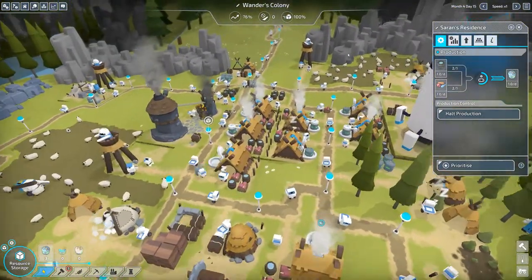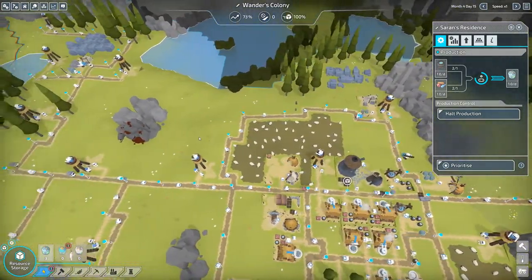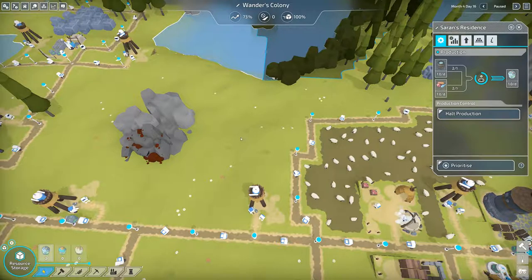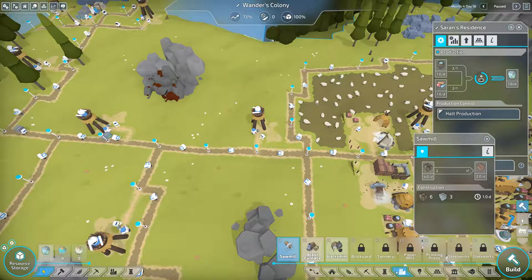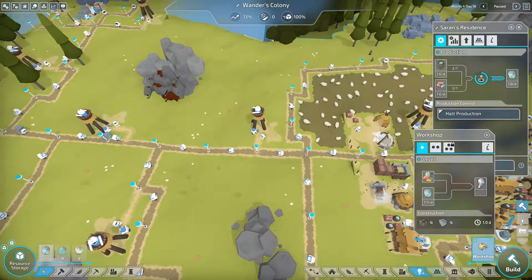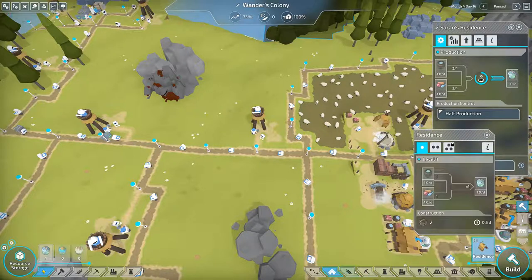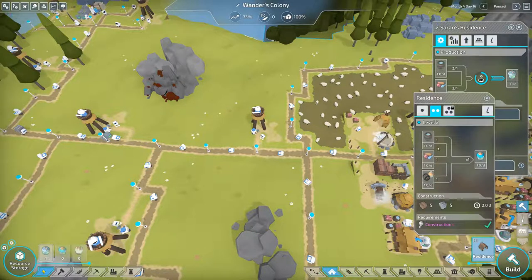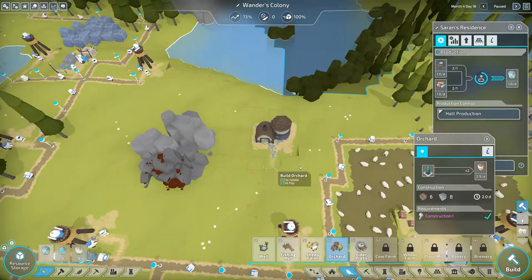Where would be a good place to do an orchard? We'll need cider — we'll need an orchard to make apples, and the apples will go into a cider press if I'm remembering correctly. Yeah, we need an orchard. The orchard will supply to the cider press, and then residents will take the cider and food and water and give us some L2 energy. Let's get the orchard going — put it in the back, we have a lot of room back here.